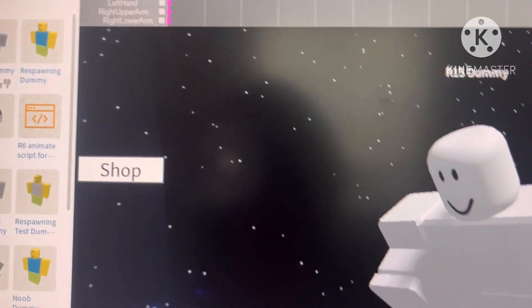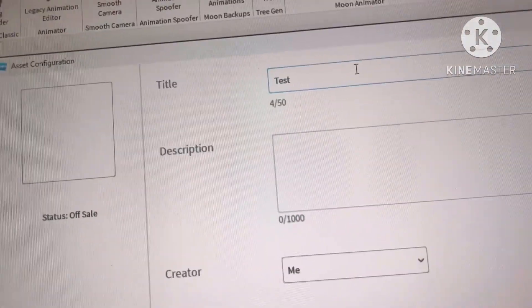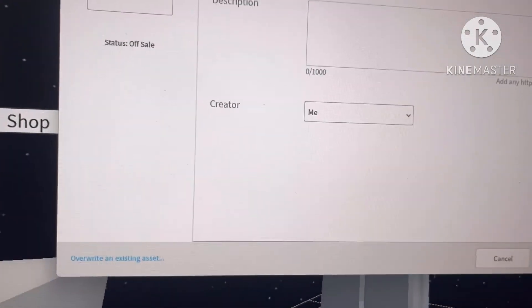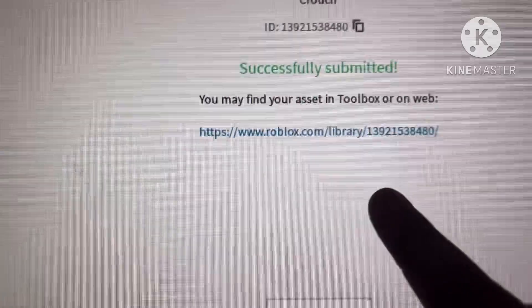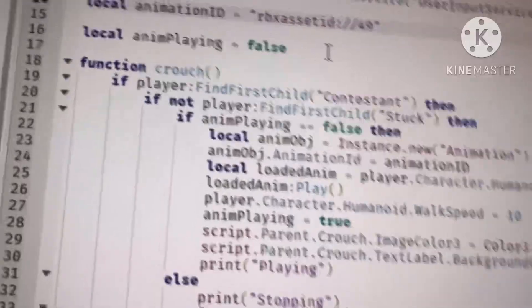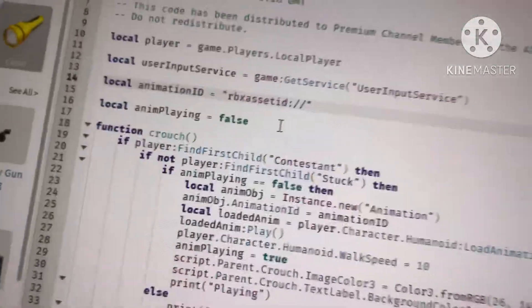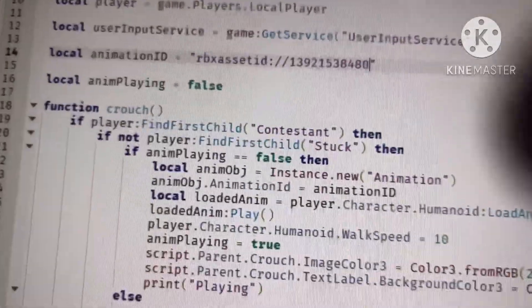Now we're going to edit this and set it to looping. Then go to File and Export. We're going to name this 'crouch' and press Submit. There we go — the link will be in the description. Next we go to the animation script in the explorer. We'll remove that old number script on tab 14 and replace it with our animation script. Now we have the crouch animation script ready.